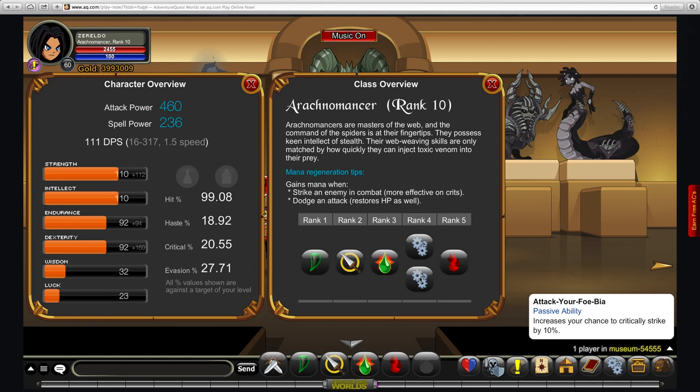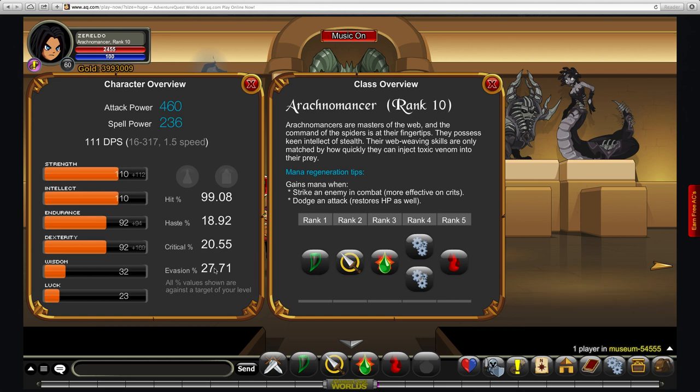The rank 10 passive increases both your strength and intellect by 12%. This is actually a really interesting class — it really benefits from dexterity with dodge and evasion, but that also means sacrificing strength and intellect. It's basically a rogue-style model; you get your mana back when you dodge, but it's got the stats of a more hybrid class.